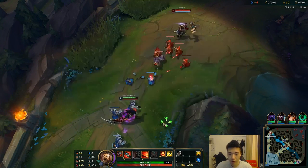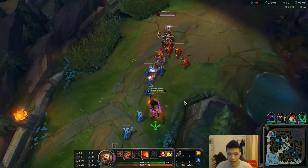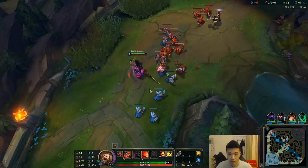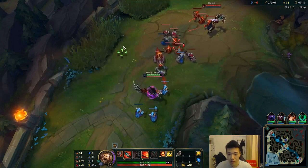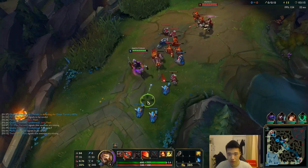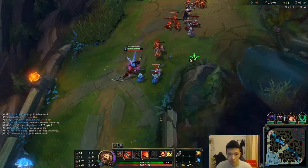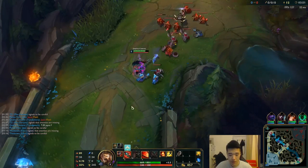Against this team, they have very little AD. I don't really want to get Tabby's this game, but it depends on who I split against. I think I might have to get Merc Treads this game. We'll see. If not, then CDR Boots is the best, if I can help it at all.